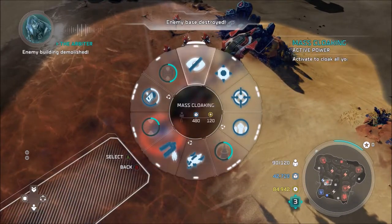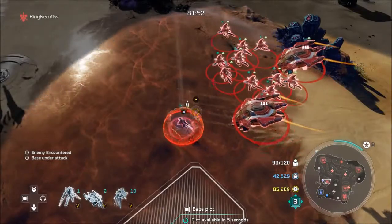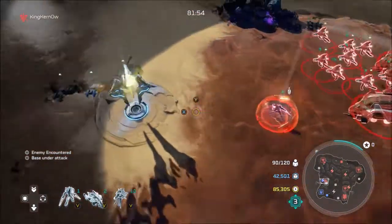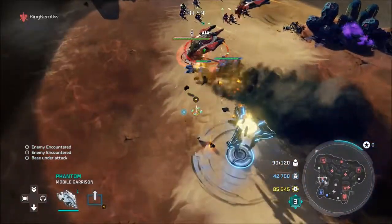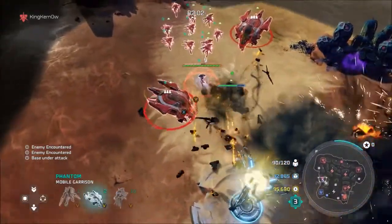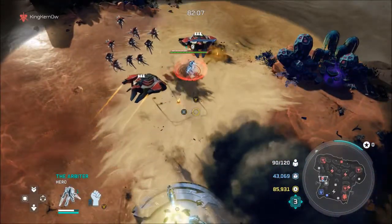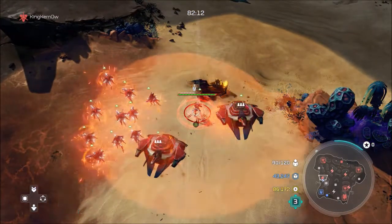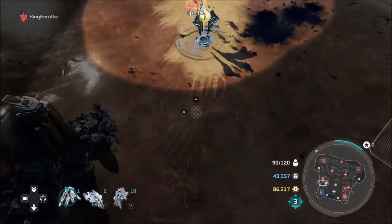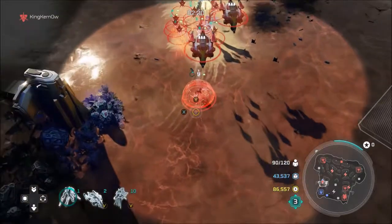The final power is Mass Cloaking — same as the Shipmaster. You get a boost of speed and a small cycling ability to absorb health. Using it activates Conduit of Rage again, so everyone gets a heal. That covers all of the Arbiter's powers.